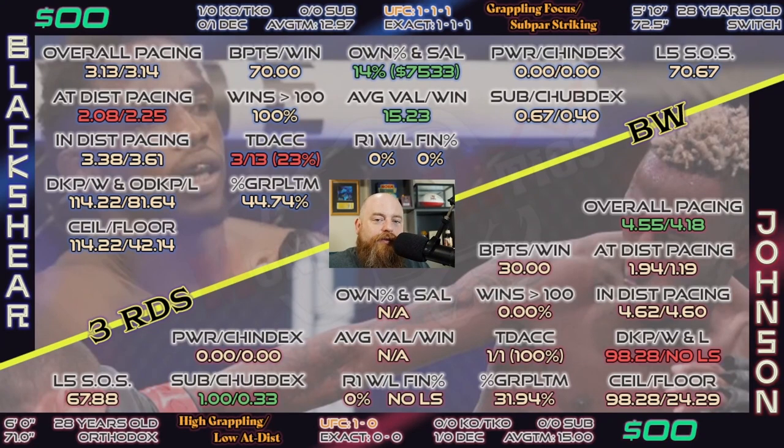Next fight we've got Damone Blackshear taking on late-notice replacement Jose Johnson. No salaries yet for this fight. Blackshear's stats: getting out-struck at distance, takedown accuracy just 23%, controls less than 50% of grappling time. He did score 114 points in his lone UFC win against Luan Lacerda but took a loss to Farid Basharat and a draw against Yusef Zalal. When he did win, he had a 15.23 value, which is fantastic. He's been only 14% owned on average at $7,500 average salary, so he'll probably be much more expensive this week.